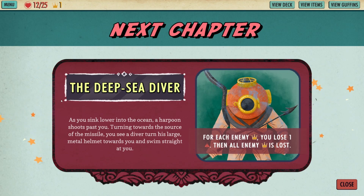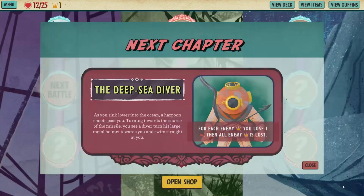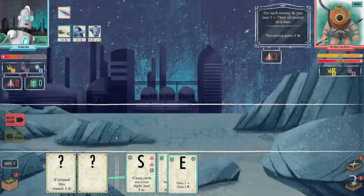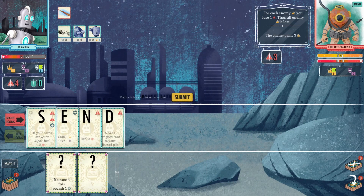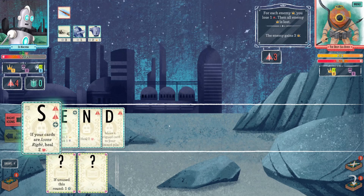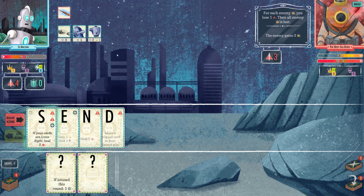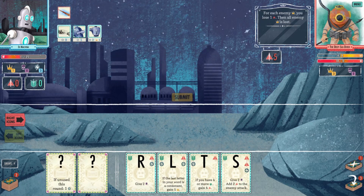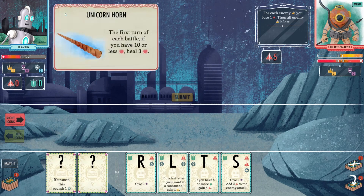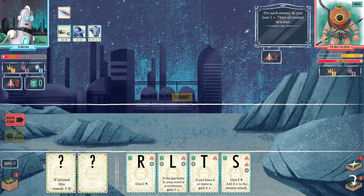As you sink lower into the ocean, a harpoon shoots past you. Turning towards the source of the missile, you see a diver turn his large metal helmet towards you and swim straight at you - sounds like Namor. For each enemy crown you lose one attack, then all enemy crowns are lost. Cards are icons right - heal two, so I'm gonna heal two. I should heal three on first turn - but I didn't. I wonder if I had to do that first.